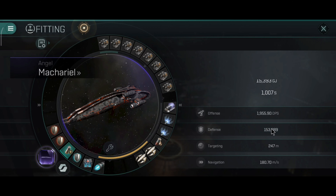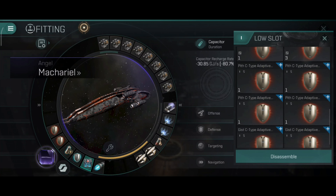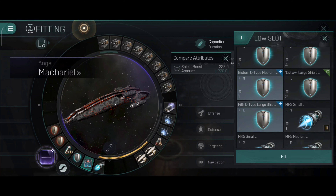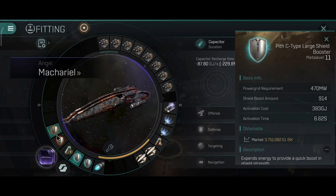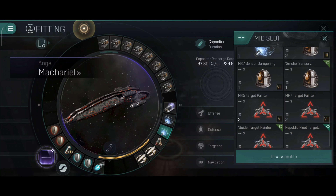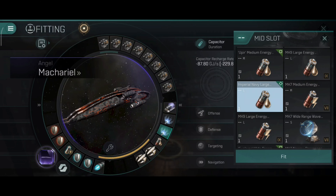You can use a capacitor battery and the capacitor will be improved a lot. You can also use dual shield boosters, but that will have a big impact on the capacitor. With dual shield boosters I would personally use dual Nosferatus with a capacitor battery. In most cases one shield booster should be enough, but dual shield boosters can also be pretty good with a good rig integration setup.